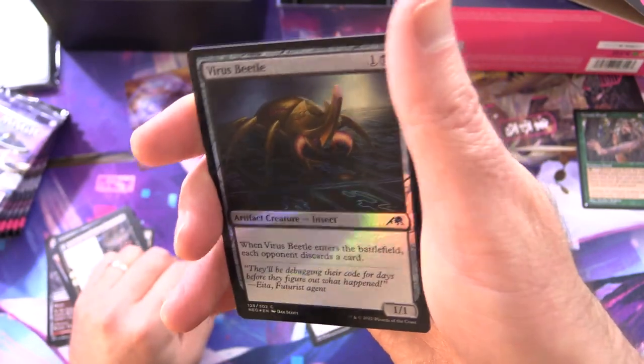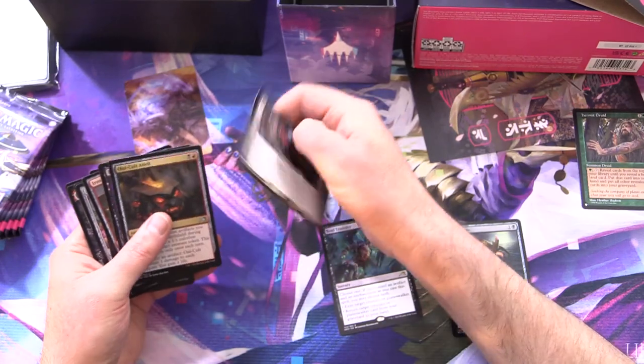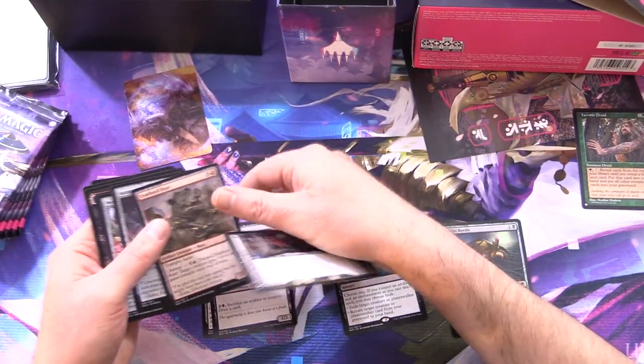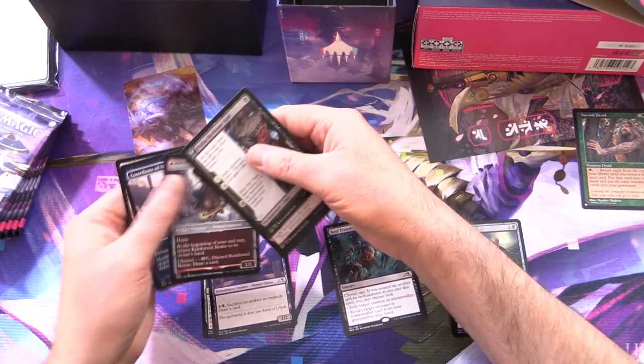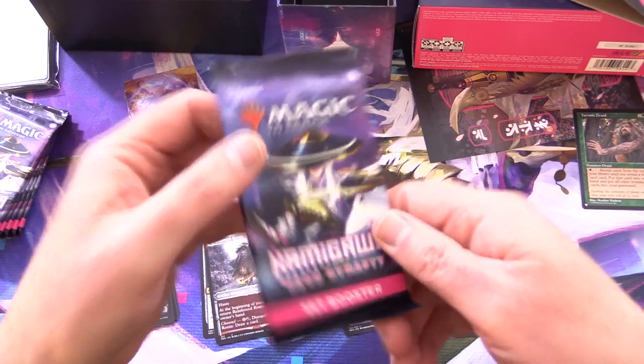Along with a Foil Virus Beetle. Getting my pile management sorted out — Uncommons done. On to the next packet.